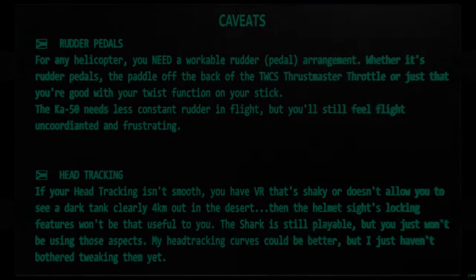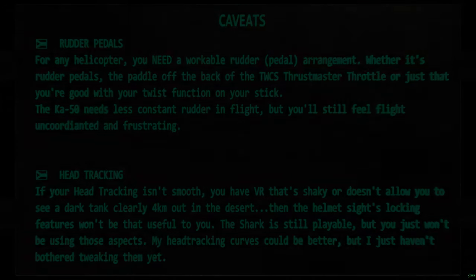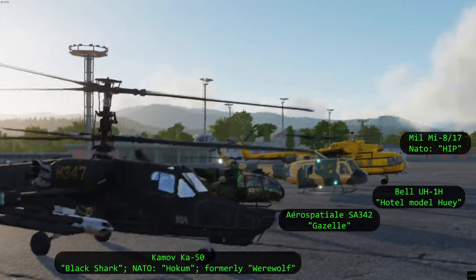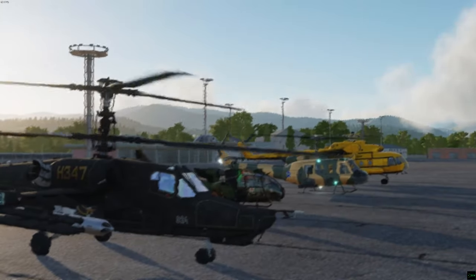Most helos in DCS exist, or will exist, because they're good at something — either the hottest tech when they were designed, the most economical or easy to maintain, or designated for a specific use to excel at that. I'd recommend you get them all, but finance and time are limited. So if you don't have a sweet spot in your heart for a specific helo, I'll point out some broad differences so you can decide if the Shark is for you. If you want to ground pound like an AH-64, with the simplicity of a bird's-eye view, orbiting, noticing another wingman's cue, and seeing targets live with FLIR, then get an AH-64. In a lower threat environment it can lay down far more precision ordnance, and that's just how it is.